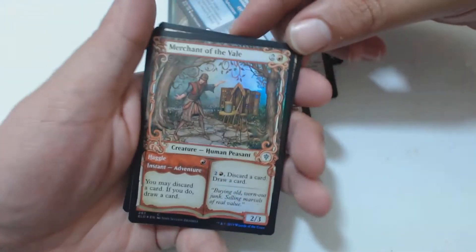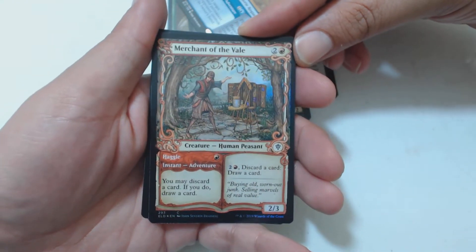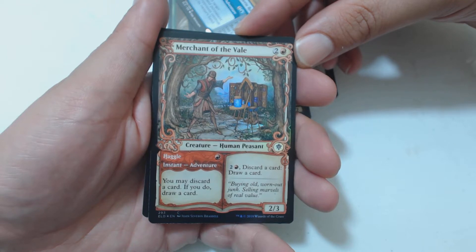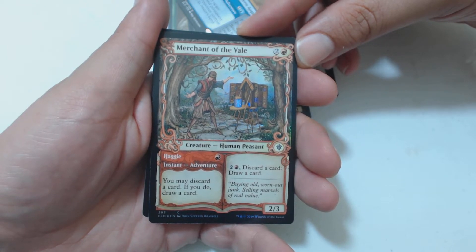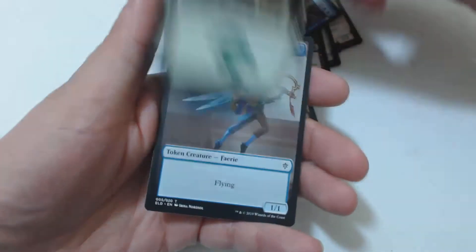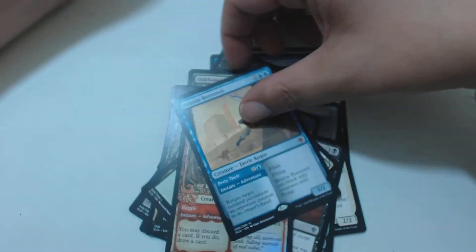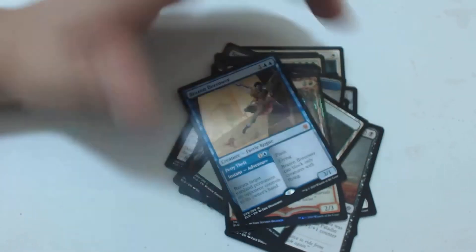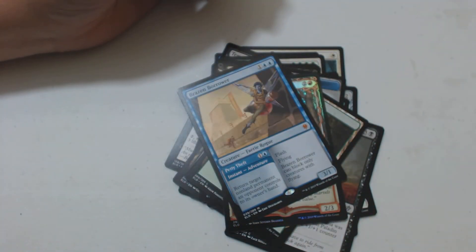That's pretty cool. Two and a red, human peasant, two-three. Two and a red to discard a card to draw a card. Its instant adventure is Haggle: for one red, you may discard a card — if you do, draw a card. Got a mythic, that's always good, and a foil awesome artwork card. That's going to do it for today — tune in every weekday for more Pack Crackers, thanks for watching!